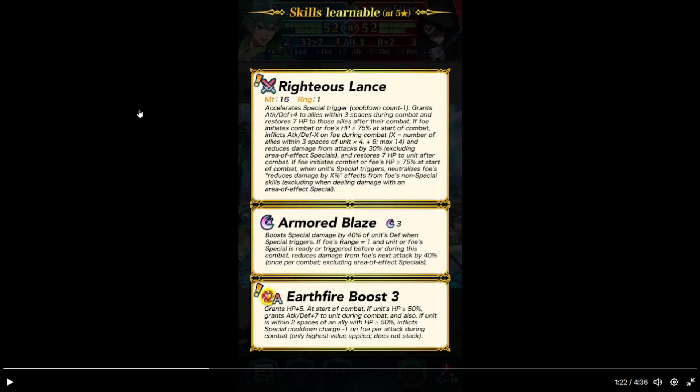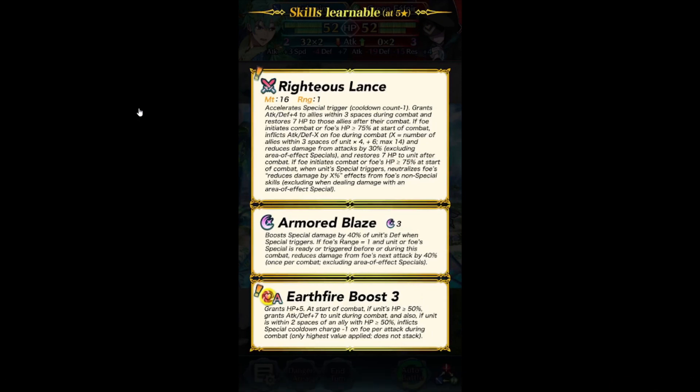Armored Blaze — boosts damage by 40% of his defense. When special triggers, if foe's range is 1, or foe's special is ready or triggers before or during combat — so basically it's a close-range effect. Earthfire boost free. At the start of combat if HP is 50% or above, grants attack and defense plus 7 to him during combat. And also if there's an ally with HP 50% or above, inflicts cooldown count minus 1 on the foe per attack. High spice and stack. I'm probably going to see a variation of his bangle skill here. Not even surprised.